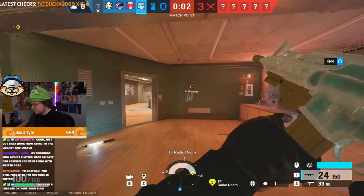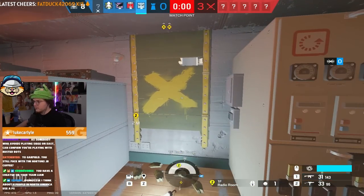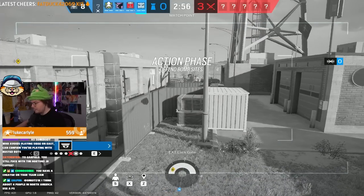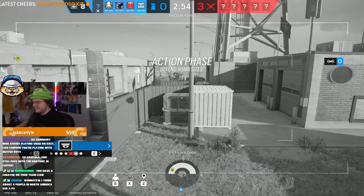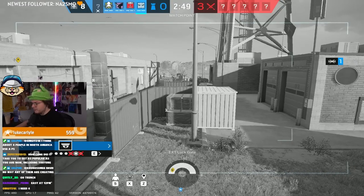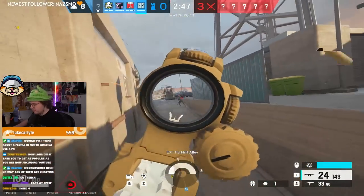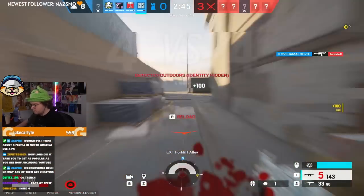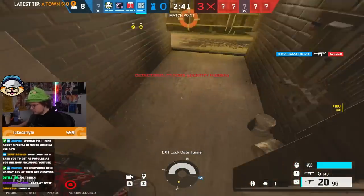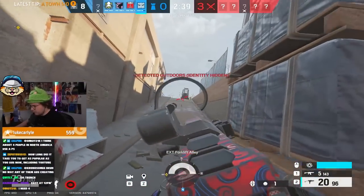One mistake I would say players make with Vigil is the same as Cav — showing too much presence off site and then not rotating back. A lot of you don't understand that you don't need to get picks as a roamer; you just need to waste time. The best thing you can do with Vigil if you start to get pinched — if you're able to — is rotate back to site, because you can just cloak out and they're still going to think you're roaming. That's crazy effective in crunch time.